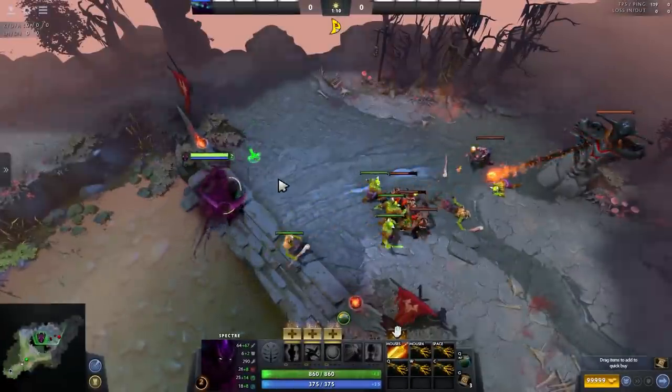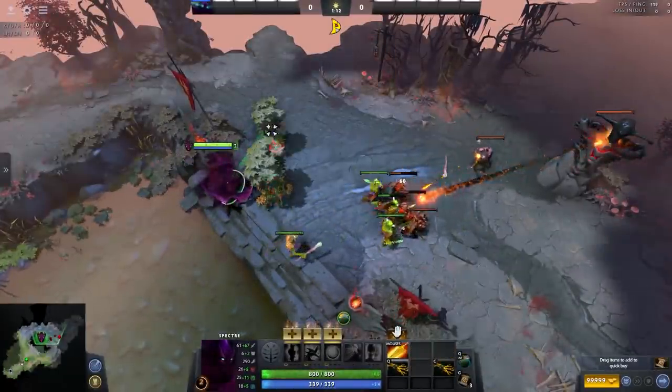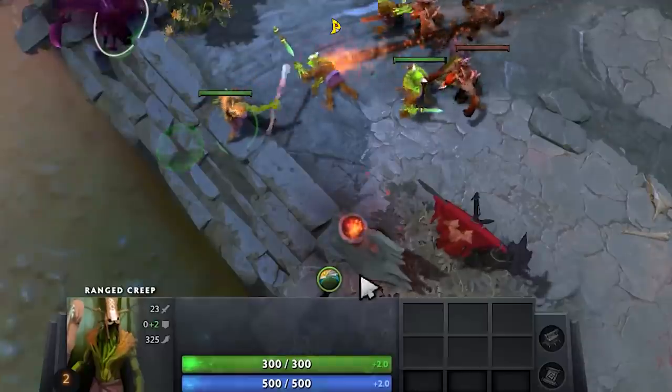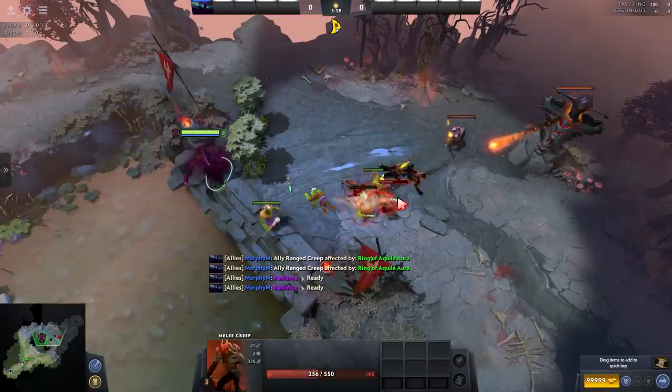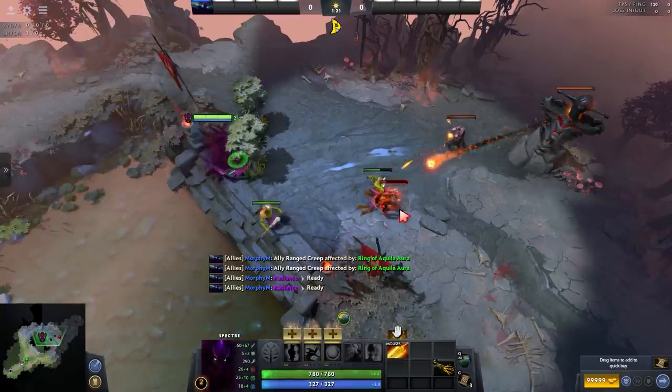Items like Radiance and Ring of Aquila can be noticed when there are creeps around you, so if you are looking to gank or flank your enemies from the fog, please toggle all these auras off so you don't expose your positioning.